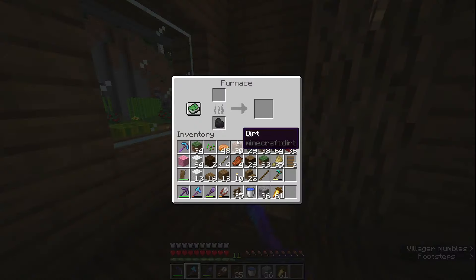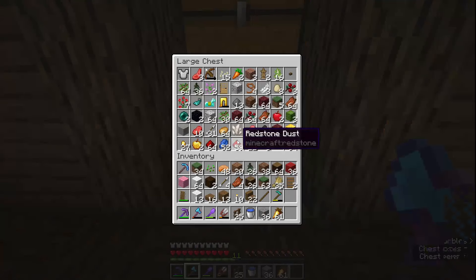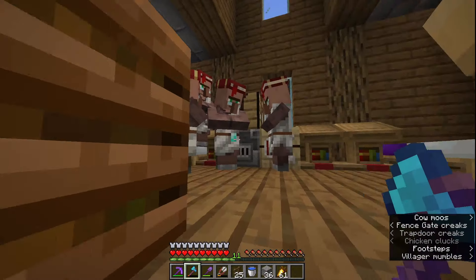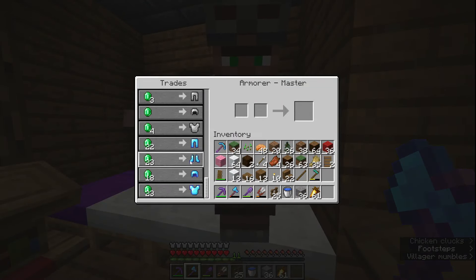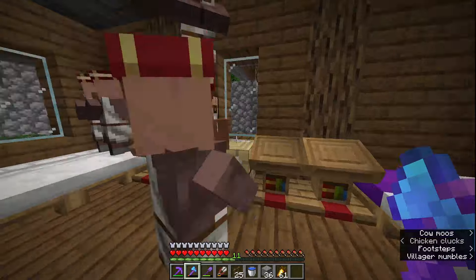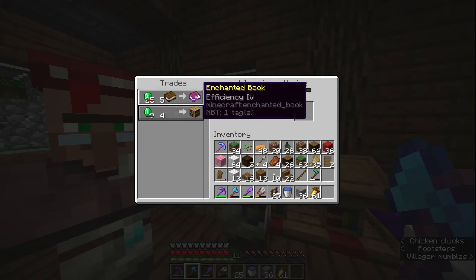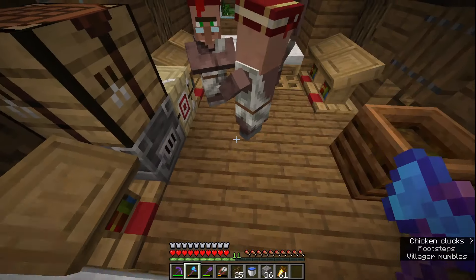There's two furnaces with nothing in them, a bed, lantern, and a lot of cookies in there. All my chests aren't really organized here because I don't really come here much — only to repair my tools. But this is where I got my diamond gear. This is the unbreaking villager, that guy's fortune 2, that's efficiency 4, and that's the mending villager, and that's protection 4.